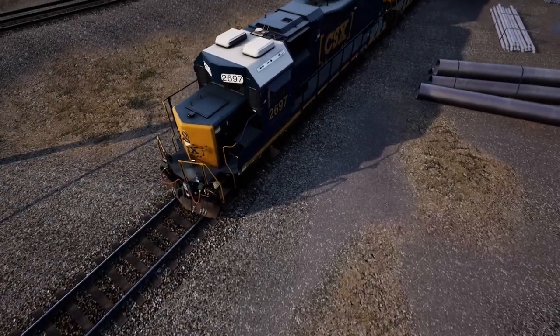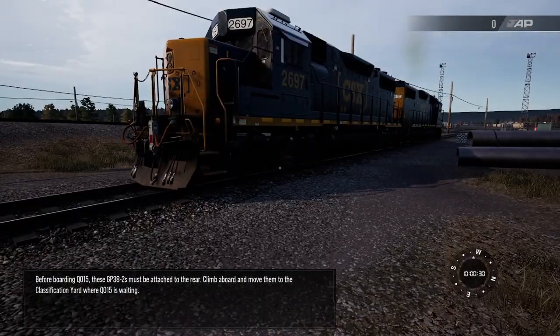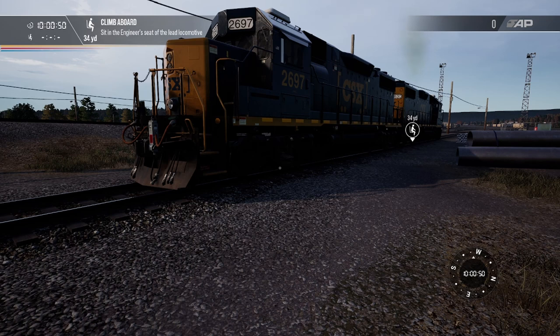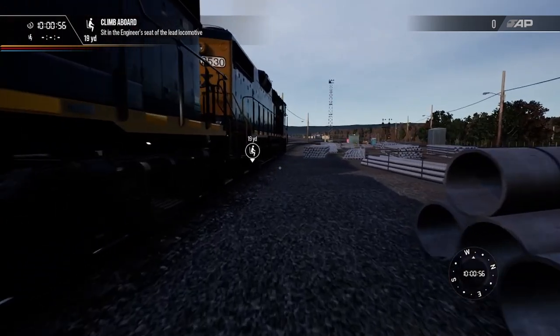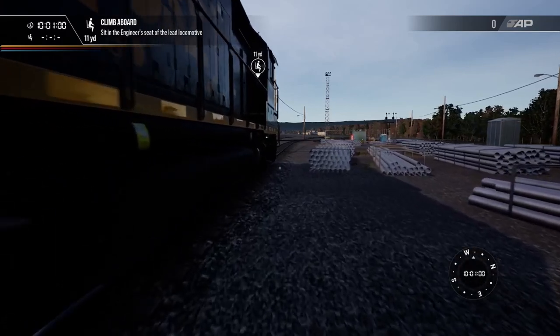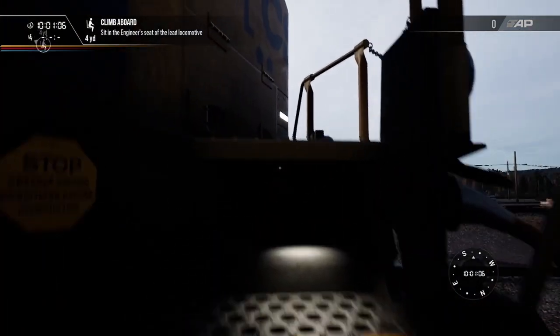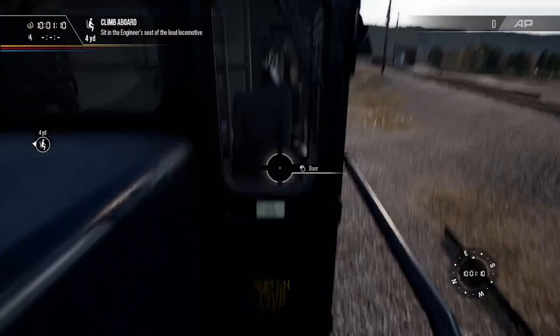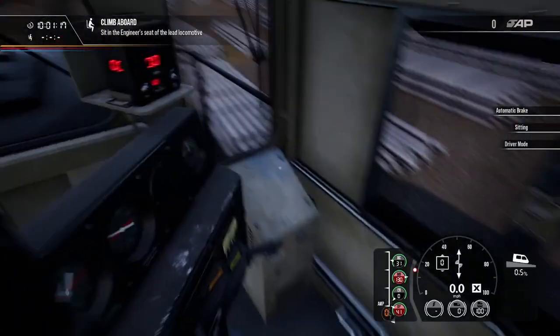Welcome back to Train Sim World 2. Before boarding Q015, these GP38-2s must be attached to the rear. We'll climb aboard and move them to the classification yard where Q015 is waiting. We are doing the fully fueled operation today, the third of eight CSX operations. First off, we need to climb aboard and attach this to the rear — we're going to attach this to the end of the train.